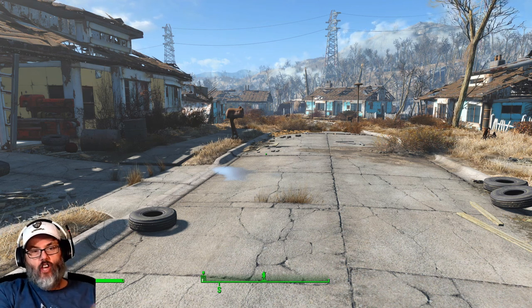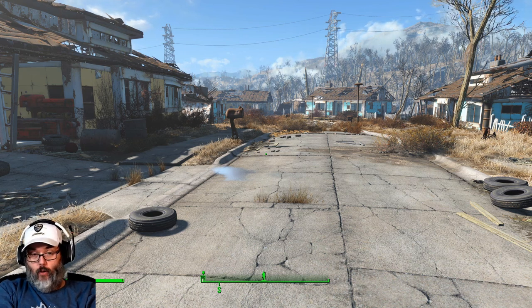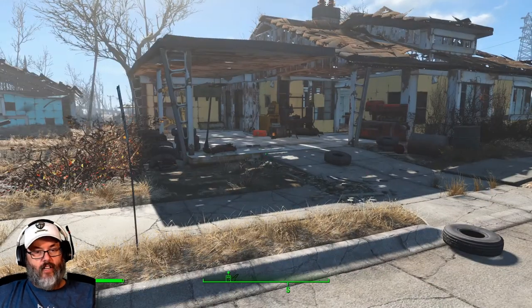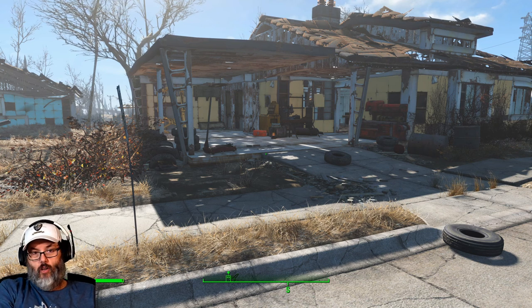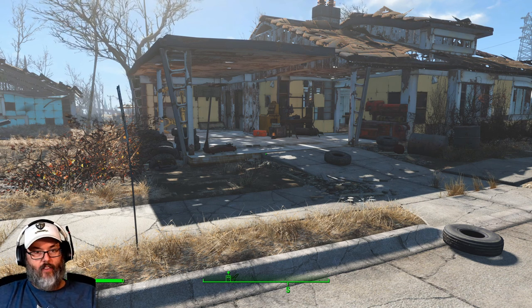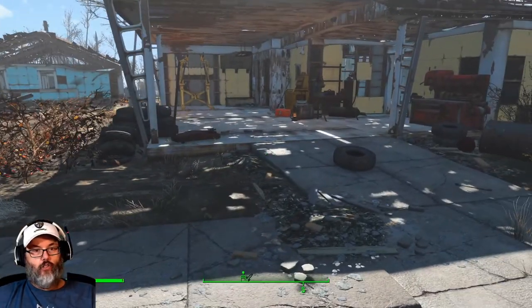I saw that there was a really good mod called Sim Settlements that I had played with back in the day, and King Gath, who is the guy that developed and designed the mod, has redone the entire mod from the ground up. It is called Sim Settlements 2, and it is available on the Steam Workshop or through the Fallout Nexus and their Vortex mod system — you can get it at any of those places.